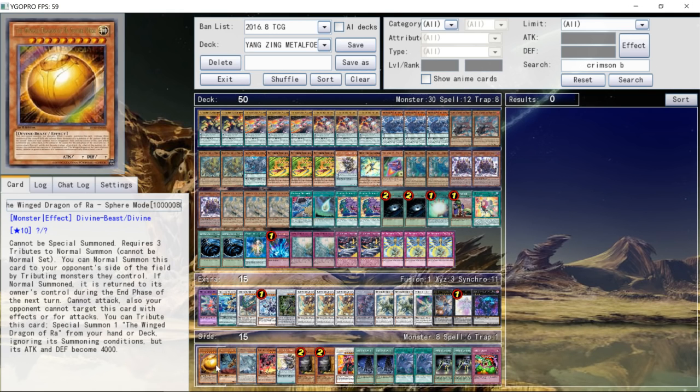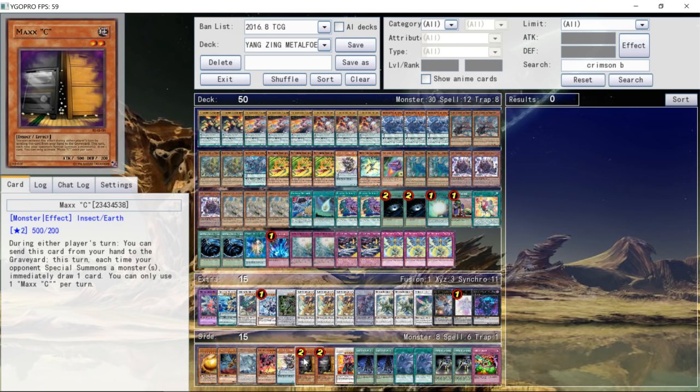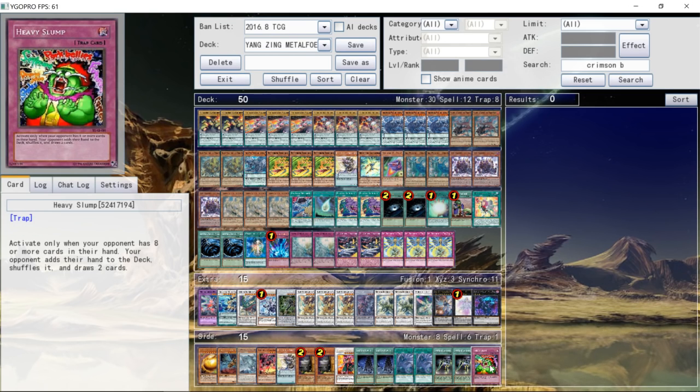For the side deck, we have 1 Winged Dragon of Raw Sphere Mode, and a bunch of Kaijus: 1 copy of Godarla, 1 copy of Gamma Seal, 1 copy of Camungus, a second Eccentric Archfiend, 2 copies of Max C, 1 Crimson Blader — good in the mirror, since landing Blader basically means you win — 2 copies of System Down, 2 copies of Twin Twister, 2 copies of Swords of Conceiling Light, and 1 copy of Heavy Slump. This card's really cool — if they Max C you and draw a ton, you just Heavy Slump them and they lose.